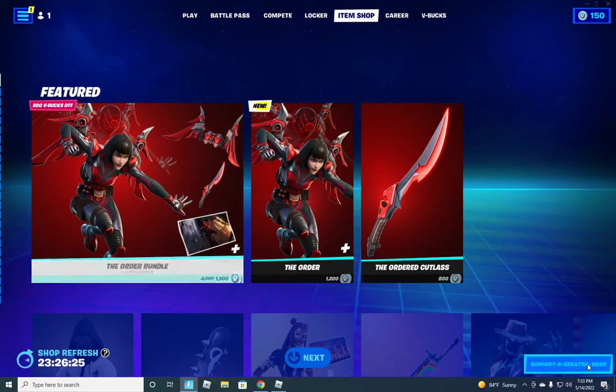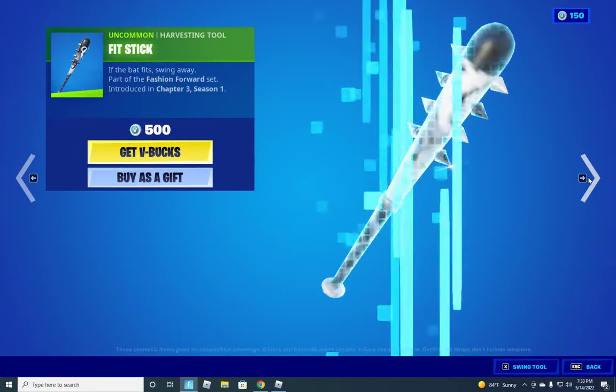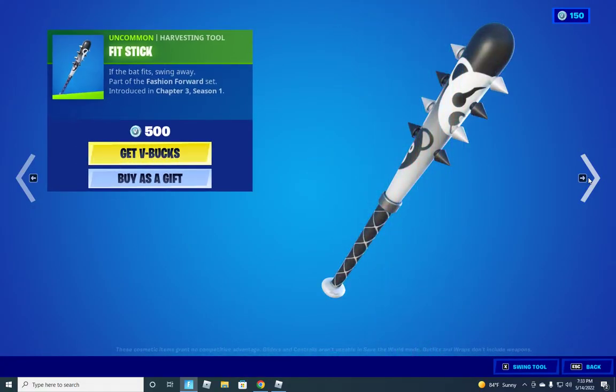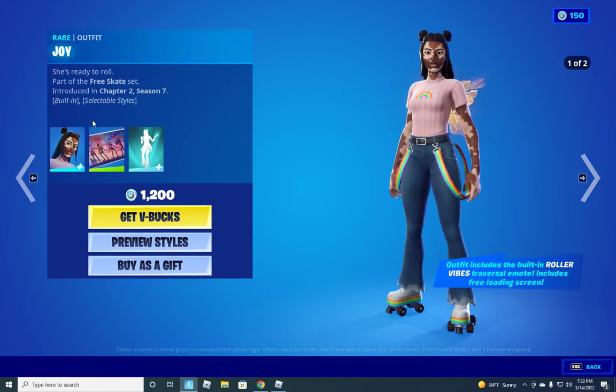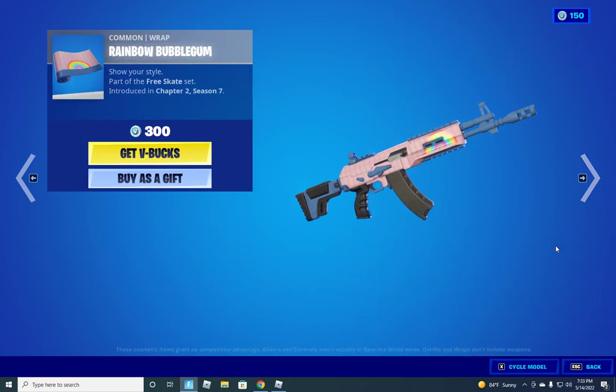We also have the Stashed skin that has multiple styles, the Fit Stack Stick pickaxe, Joy, a Joyride loading screen, and her villain emote, which is copyrighted.